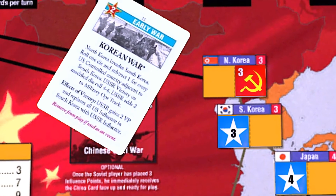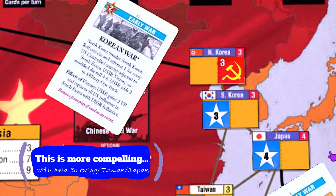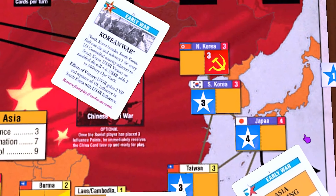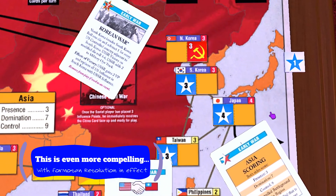You can also go for broke and place influence in South Korea with the threat of the Korean War hanging over your head. The only time this might make sense is if Asia is about to be scored and or if you control Japan and or Taiwan already, mitigating the die roll. It could be an even more attractive play with the Formosan Resolution event in effect.